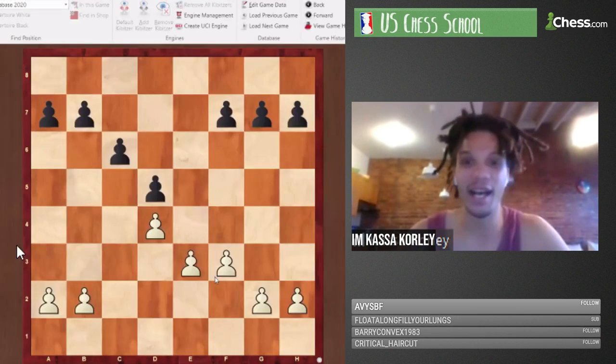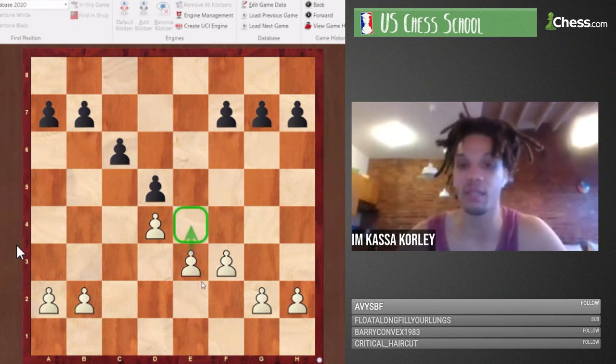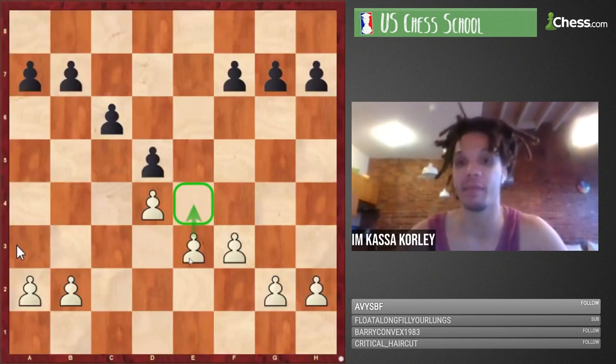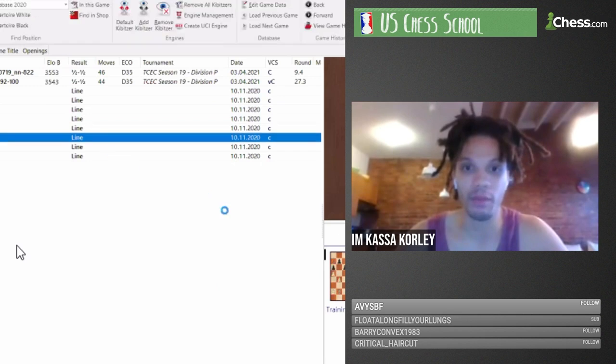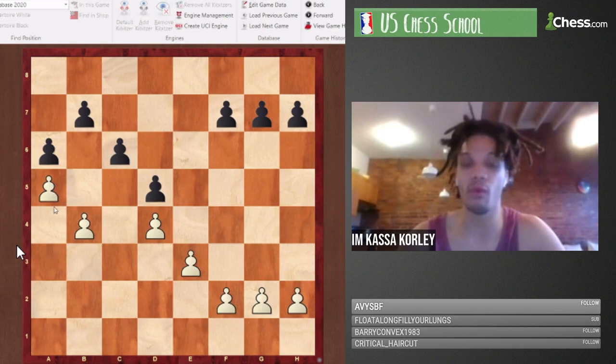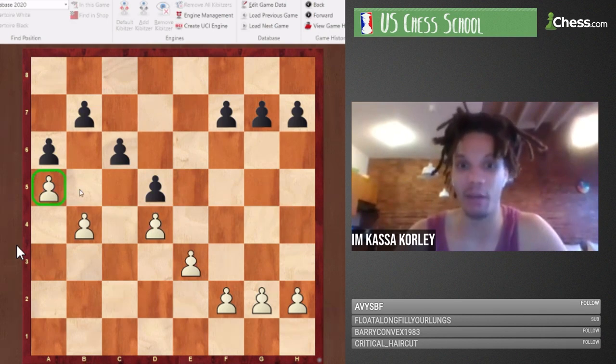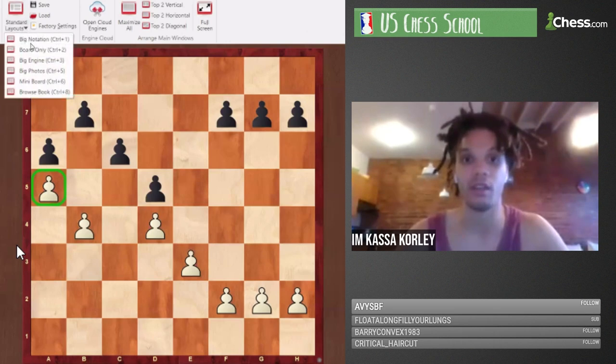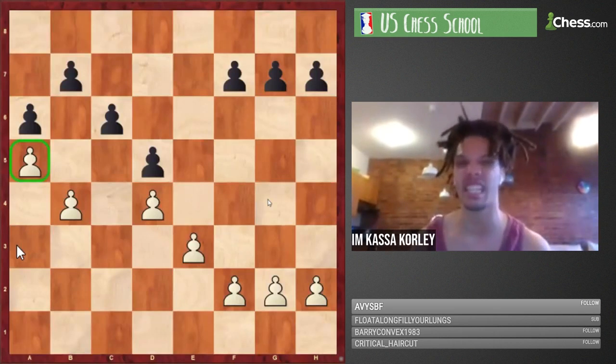Skeleton five is consistent with the Botvinnik attack: f3 and then e4 is the typical follow-up. If white doesn't get e4 it's a massive problem because the e3 pawn is backward and weak. Skeleton six shows white going a5 instead of b5, creating a backward pawn for black — but can anyone tell me why this skeleton is usually not very good for white?